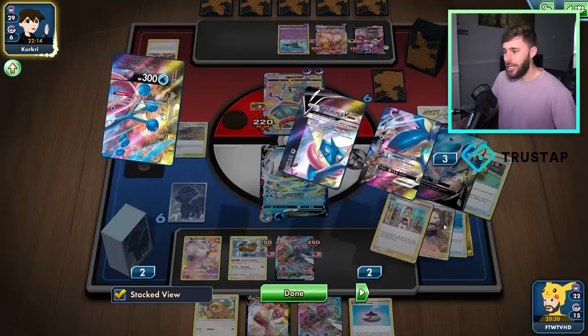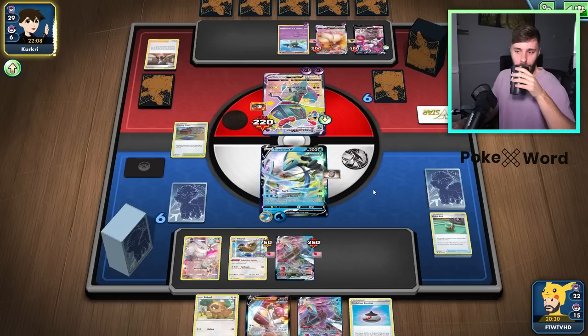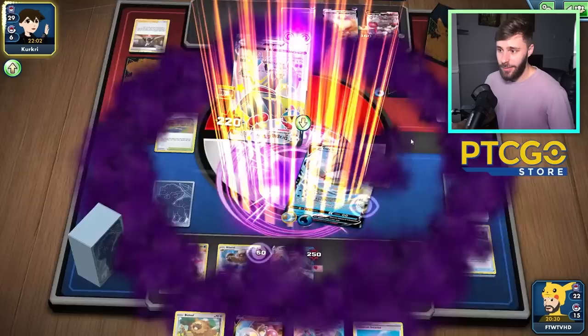These two are really just kind of in the hand now. I can bench the Medicham, but then I have the Bidoof. I'd rather bench the Bidoof than the Medicham if we can really rapidly increase our draw, because we're in the endgame now, brother. We're in the endgame — we just got to get there. That's all we got to do.